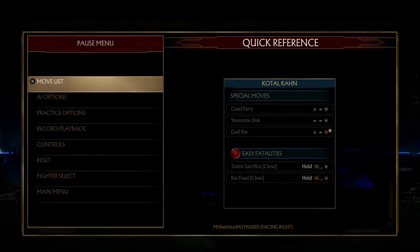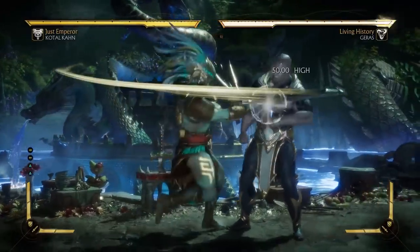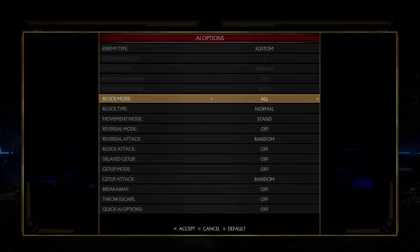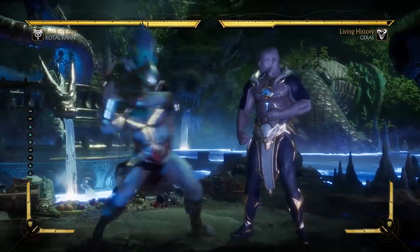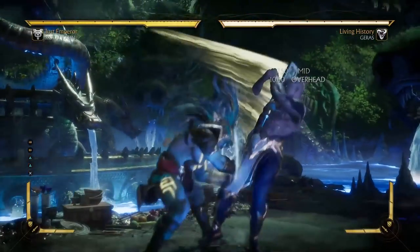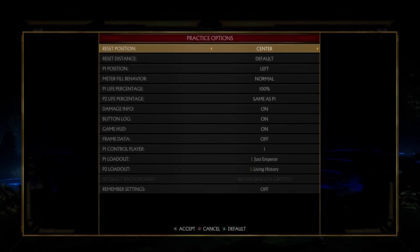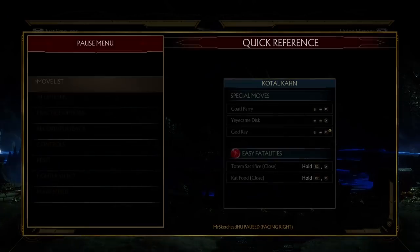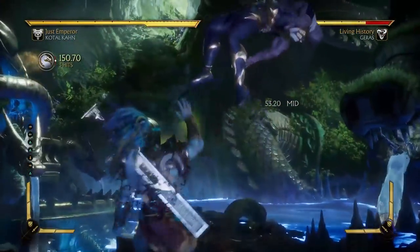Next up we have back 2-2-3 and back 2-2. This one has decent range and is safe on block. It looks good and ends in an overhead. However, the problem with this string is that it has a massive gap — do you see how much delay there is on the last hit when he jumps up? Some characters can even 1-1 through this string and punish it, and they can definitely flawless block through it. So be very careful when using this string against an experienced opponent. Still, I would say decent range, and it can be converted into a full combo.